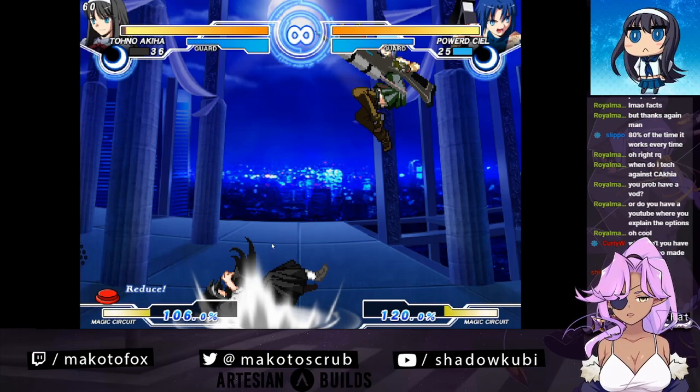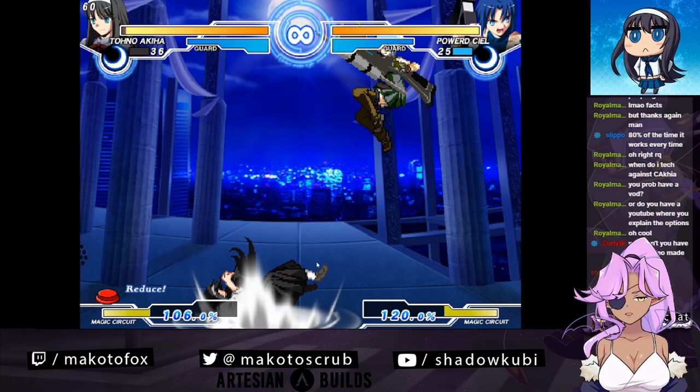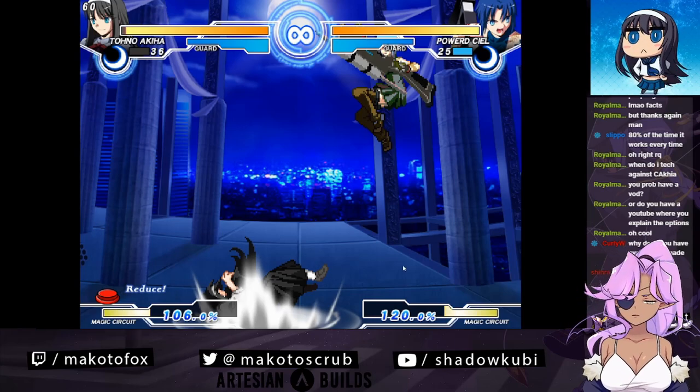Neutral is the fastest recovery - you tap up, you neutral tech. And if you see her falling down, you can run in and take your turn. If you want to get space, you tech backwards. Or if you're trying to get in close, you tech forwards.